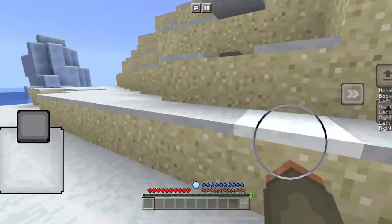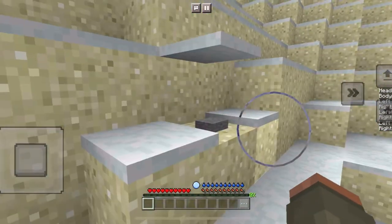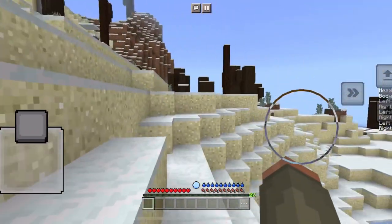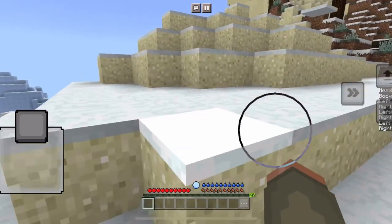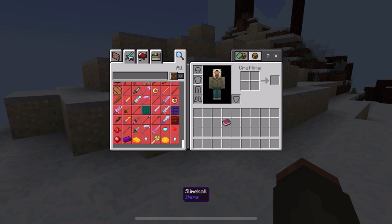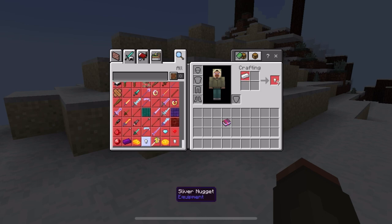I'm pretty sure the way you start Rocraft is you go hit rocks - rocks like those - and then you go to gravel and you get gravel, then you get sticks, things like that. You see we got thirst as well. These are all the items we can make.